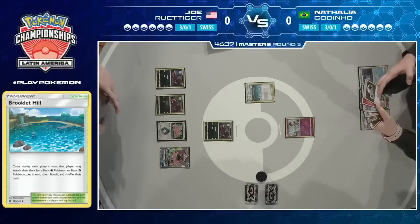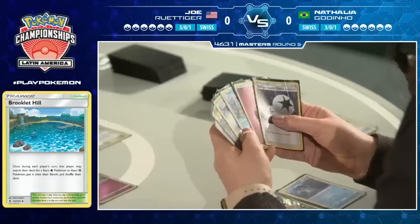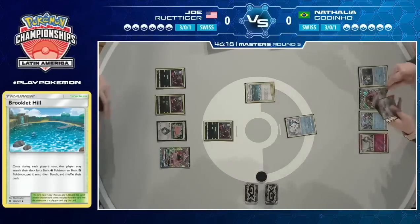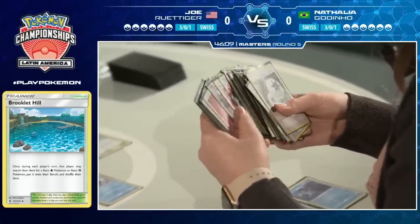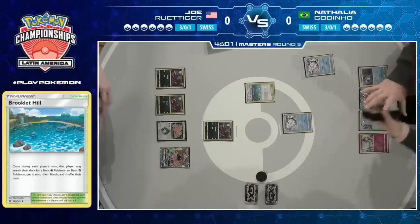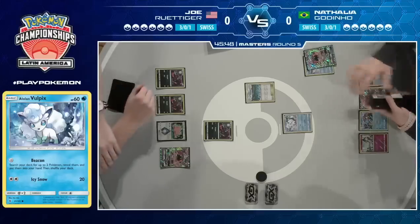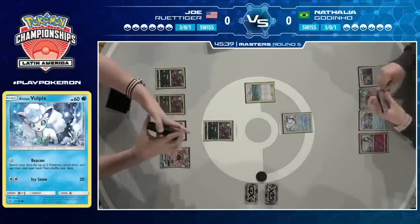You know the players that are playing this deck — almost all the Americans were choosing to play it. You can see that in her discarding the Max Potion with Power Draw, because that's a card you're not really going to use unless the game goes wrong for Joe — and if the game goes wrong for Joe, you're winning anyway. She pays retreat with that Fairy energy and uses Beacon, which is so effective at helping you search out more Pokémon. She's going to look for another Alolan Vulpix.